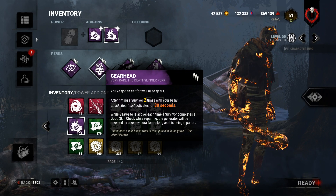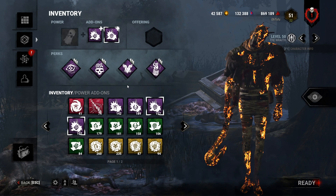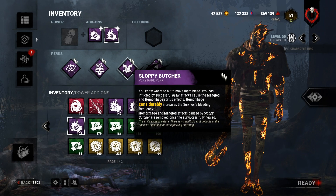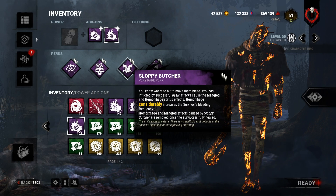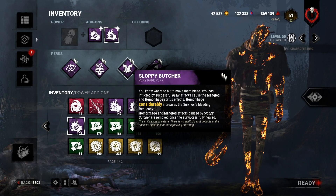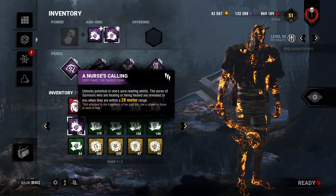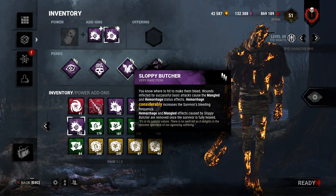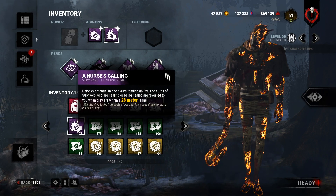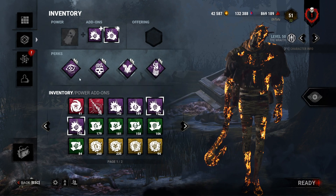Gearhead is not great, but it's not as bad as some people think — I'll be showing it in the video. Sloppy Butcher combos really well with Nurse's Calling because it applies mangled and hemorrhage to everyone. Mangled makes it take longer to heal, so the longer someone is healing, the more chance you have to find them with Nurse's Calling. The longer they're standing still healing, the more time you have to see them.